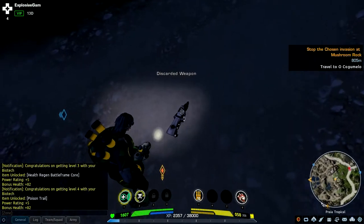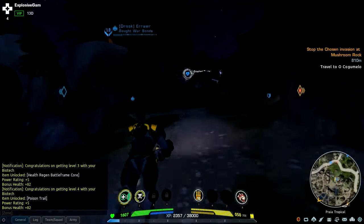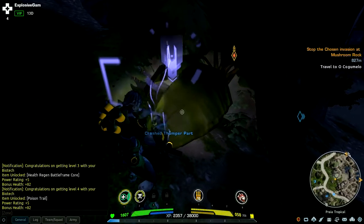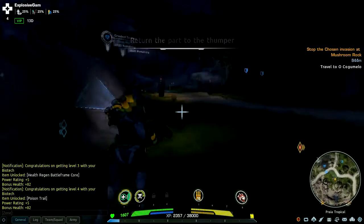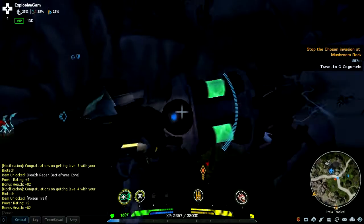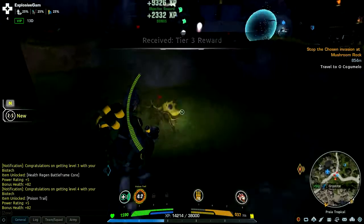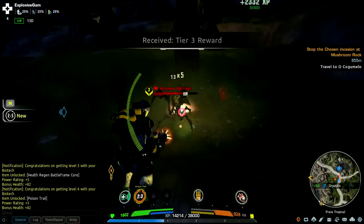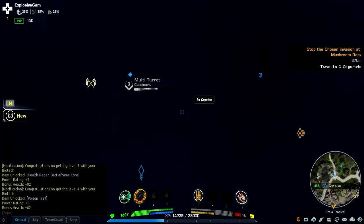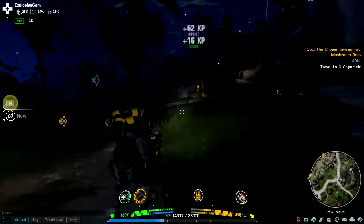Crash thumper — that means there's some loot to grab. Discarded weapon — can I pick it up? No. Crash thumpers are really good. The loot system is different now — you used to be able to shoot while doing this, now you're defenseless. I'm leaving a poison trail behind me. There comes the lag again — that was too much for the processor to handle.